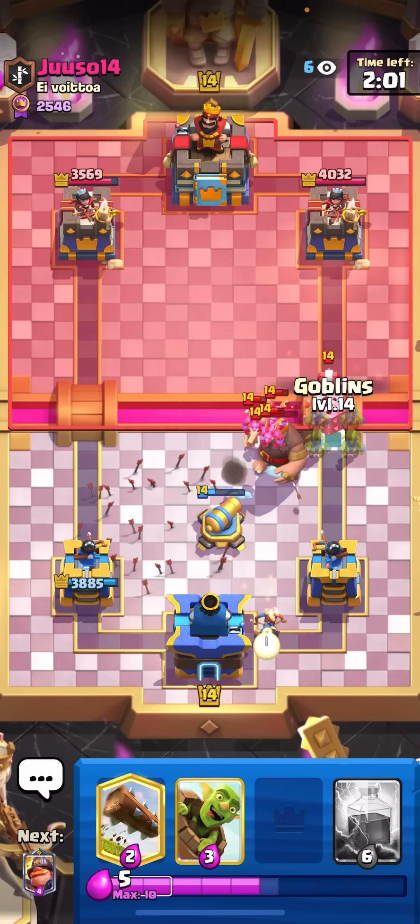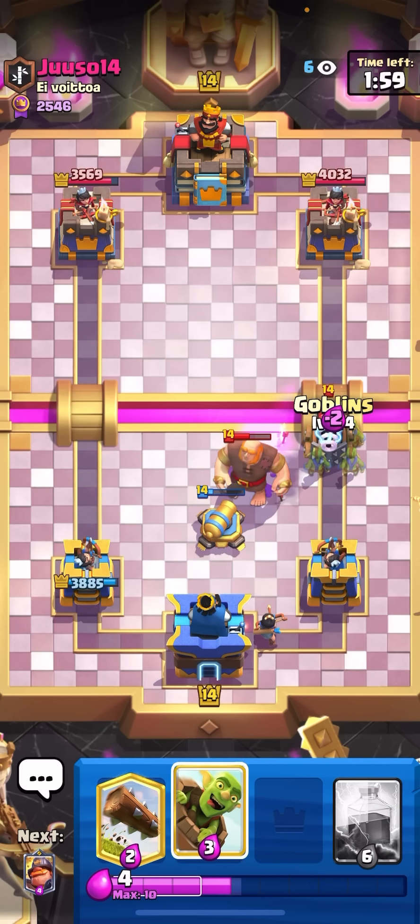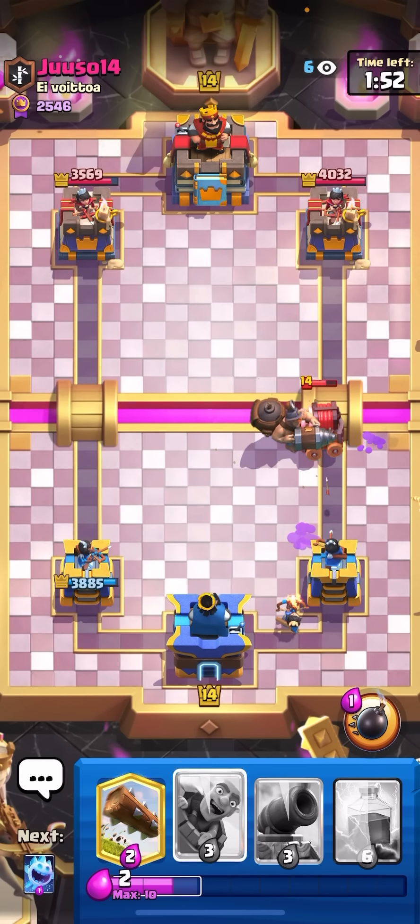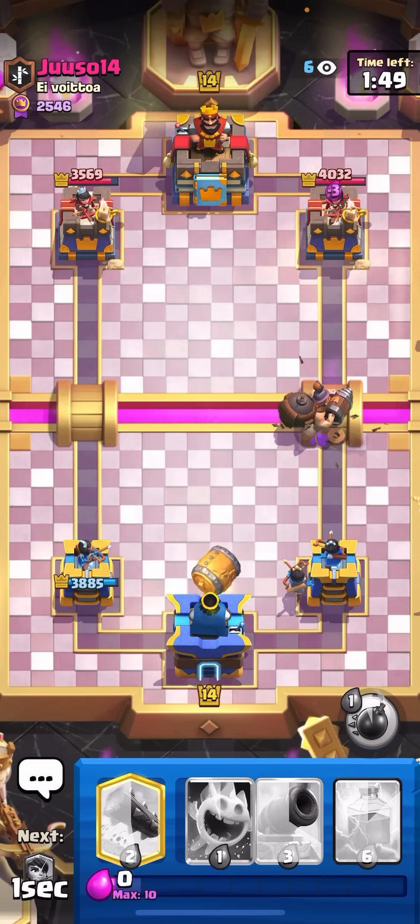I'll go for princess down here. He tried to predict me. I'll just goblins here on top of the sparky, and then I'll go for my mighty miner as well — make sure that the sparky doesn't get any damage on my tower and that my mighty miner stays alive.